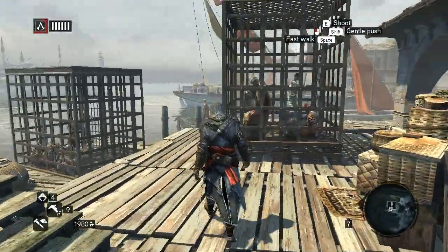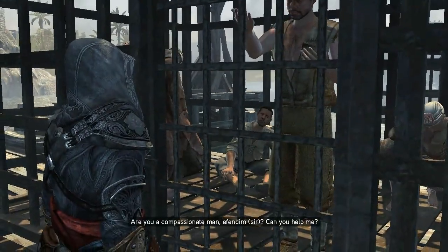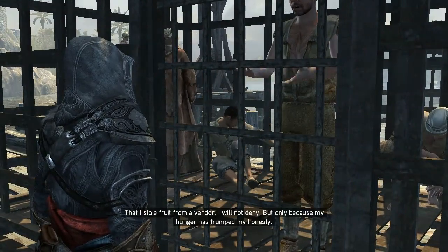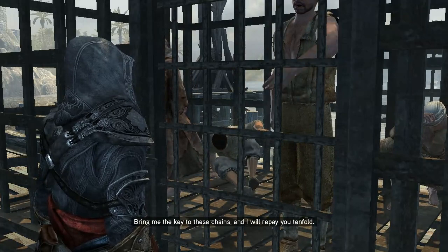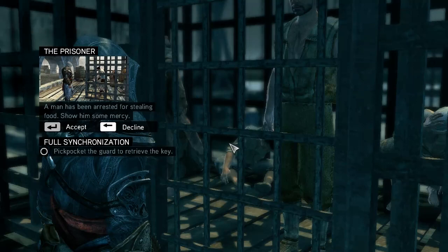A prisoner says: 'Are you a compassionate man? Can you help me? I stole fruit from a vendor — I will not deny it — but only because my hunger trumped my honesty. Bring me the key to these chains and I will repay you tenfold.' So he just told us he has no money to buy fruit but he's going to repay us tenfold somehow.